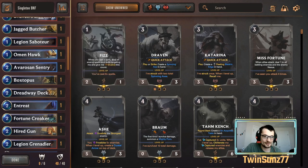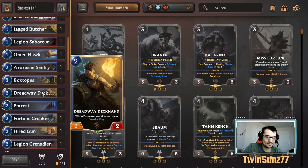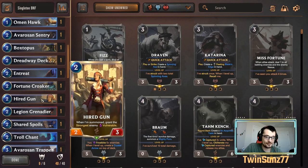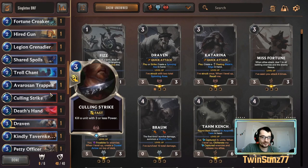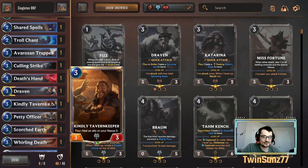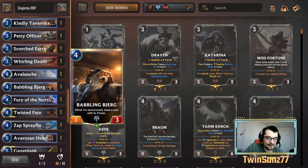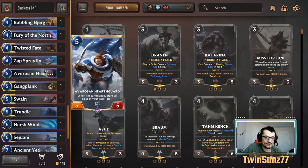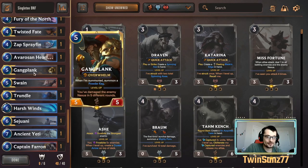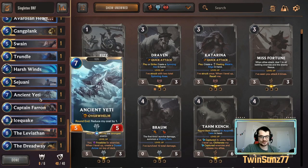For two-drops we have Sentry, Box of the Puss, Deckhand, Fortune Croaker, Hired Gun, and Legion Grenadier. For three-drops we have Trapper, Draven, Kindly Tavern Keeper, and Petty Officer. For fours we have Babbling Berg, Twisted Fate, and Zap Sprayfin. For fives we have Everest Hearthguard, Gangplank, Swain, and Trundle.